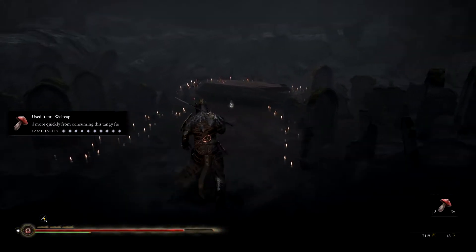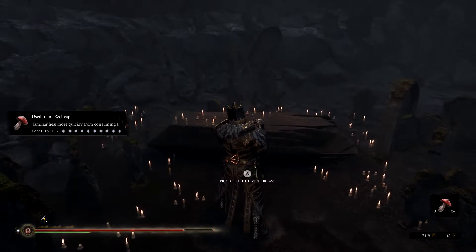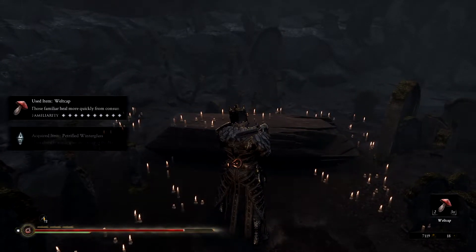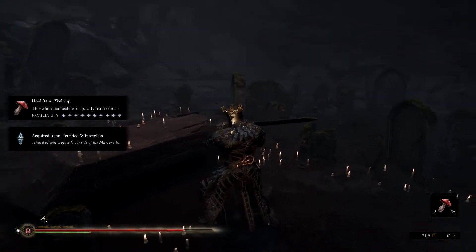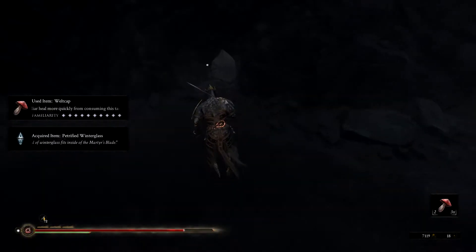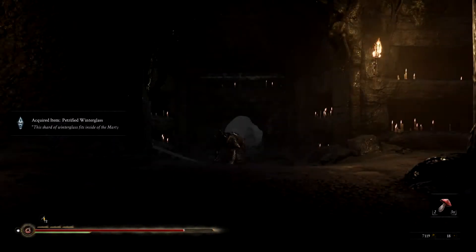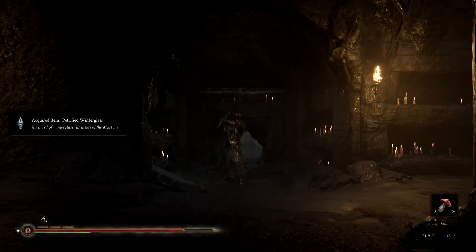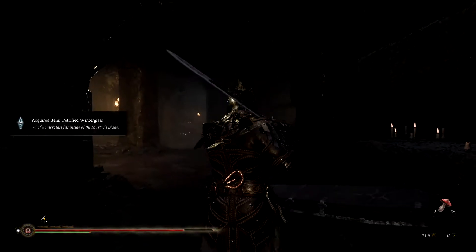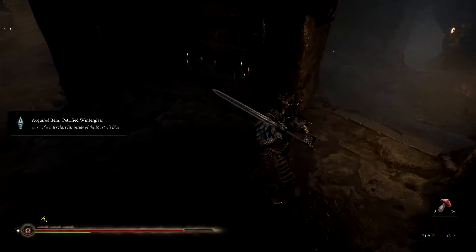This is a weird camera angle. Might get attacked by ghosts here. Pick up petrified winter glass — 'the shard of winter glass fits inside of the Martyr's Blade,' oh, the large blade that we just got. Yeah, I thought it was gonna be something important. We're rolling with a high damage weapon now — there's a few guys there.